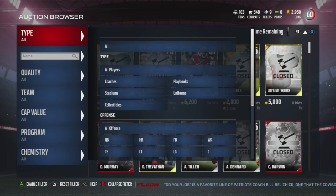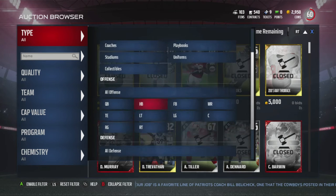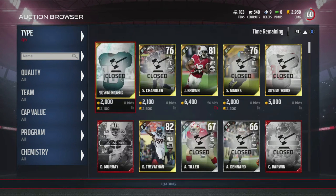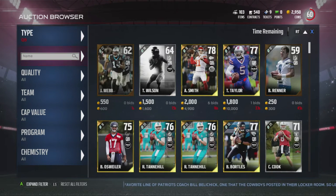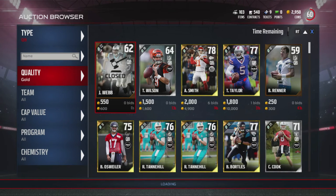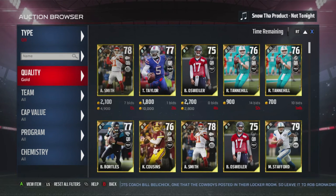When it comes to speed, the only problem is because it's so early in the game, 83 speed is a top speed for a quarterback. So it's kind of confusing when I'm going to be showing you these players, but bear with me.